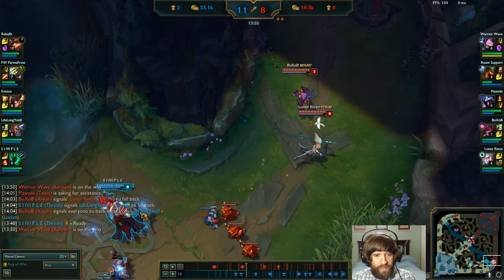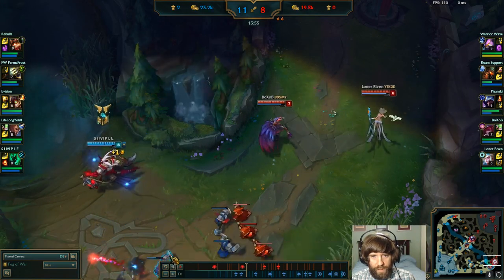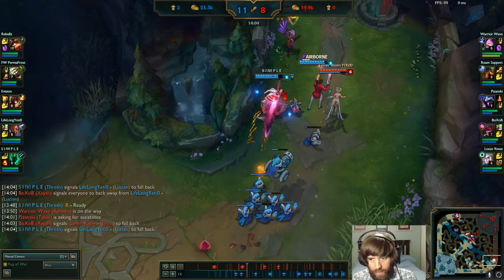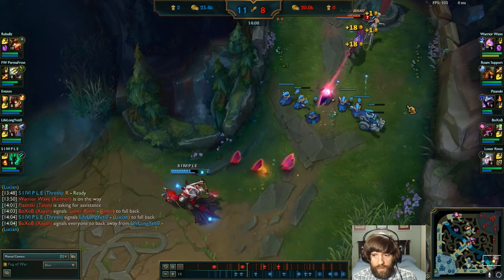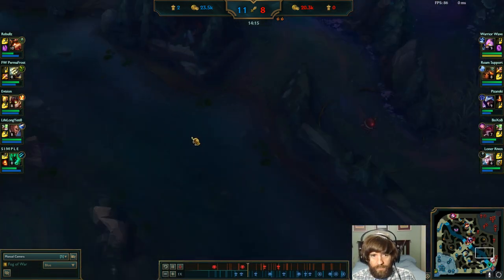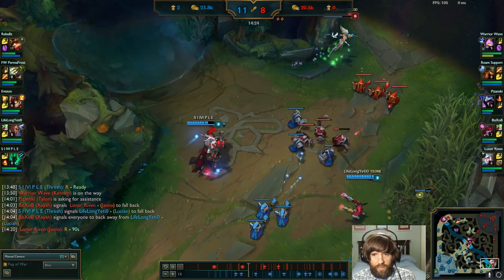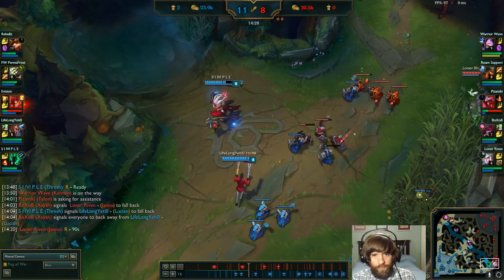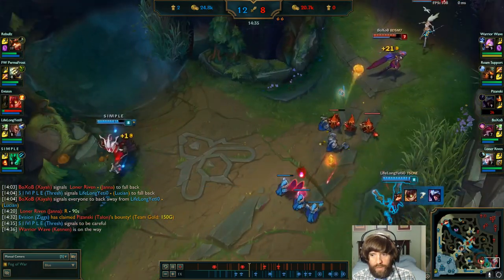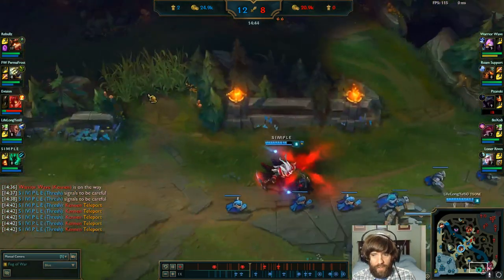As soon as you miss that hook, wait — you're waiting the 14 seconds until it's back up. Don't use flay when you don't have all your tools. There's no reason to go in there when you're missing an important tool. You also need vision — start buying more control wards, get a Sightstone. You don't know where Nautilus is. He's actually teleporting behind you right now — yeah, throw him a lantern and run. Good job getting around that teleport.